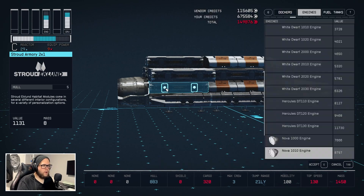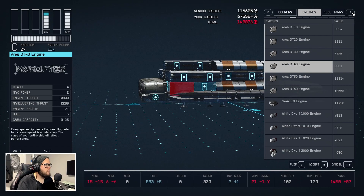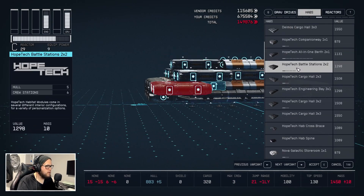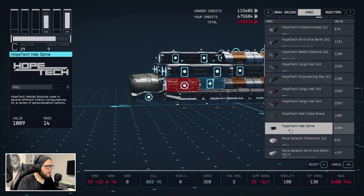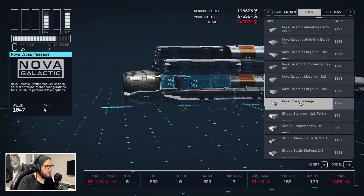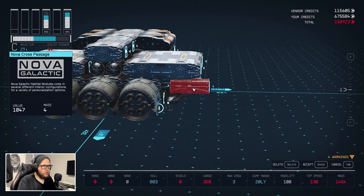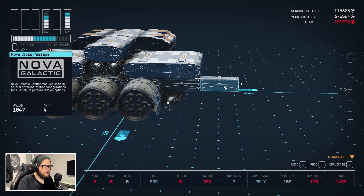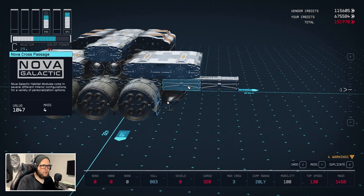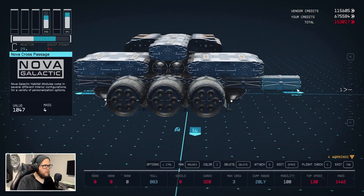Right here we want a structural piece — let me look through here. Nova cross bridge. We'll hit Ctrl+G — actually we just need to be three out like that, Ctrl+G that. This way it creates a walking path.